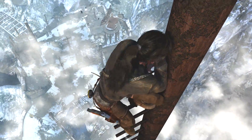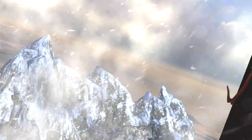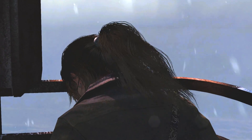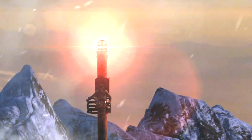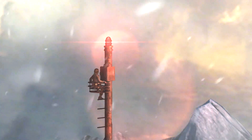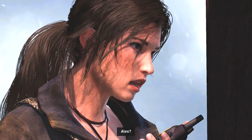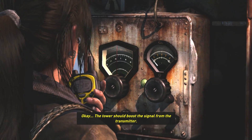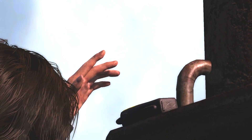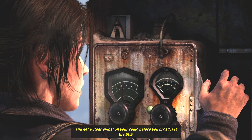I saw videos on YouTube of someone going super high up on a pole that they had to repair something — oh my gosh it was so freaking scary. Alex? Laura? I'm at the panel. Okay. The tower should boost the signal from the transmitter. Find the emergency channel and get a clear signal on your radio before you broadcast the SOS.